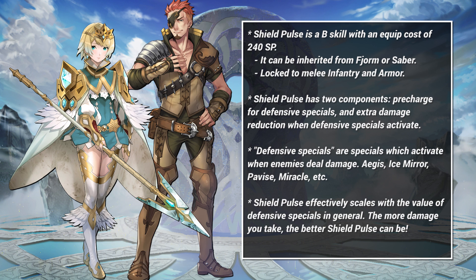Shield Pulse combines two effects. First, it grants a one-time pre-charge bonus to defensive specials on turn 1, so skills like Ice Mirror or Miracle can receive the bonus, but skills like Bonfire or Aether can't. Second, when a defensive special triggers, Shield Pulse reduces the damage you take by 5 on top of other damage mitigation. That may not sound like much, but 5 damage reduction can go a long way. Shield Pulse, for all of its text, isn't really complicated — it lets you use defensive specials more often, and makes them better when you do.